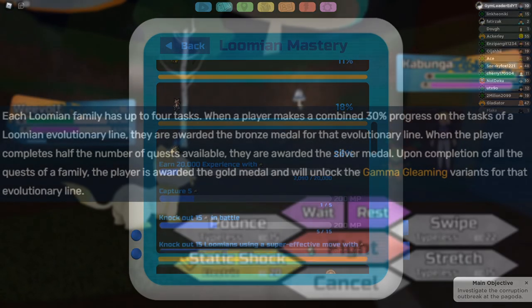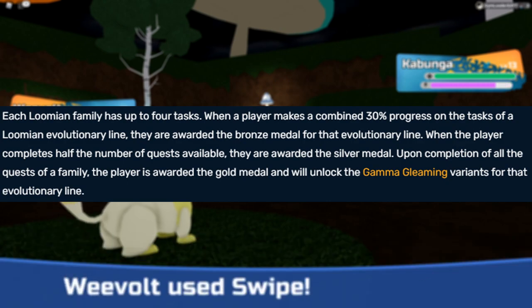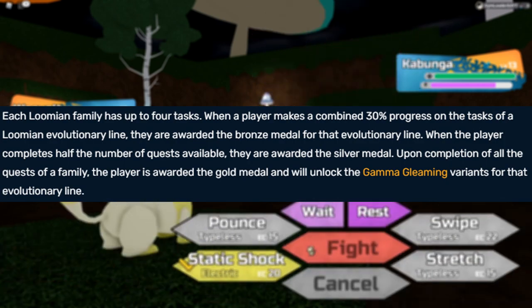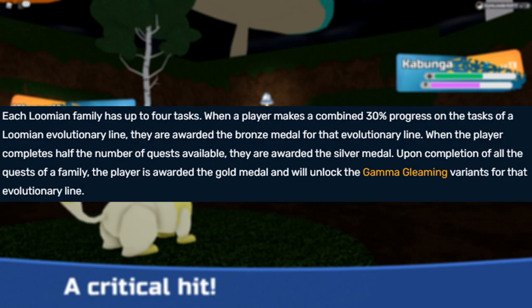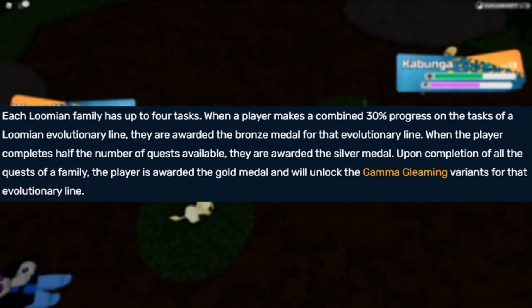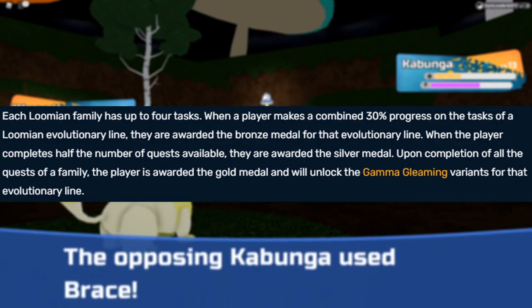As the wiki puts it, each Lumion family has up to four tasks. When a player makes a combined 30% progress on the tasks of a Lumion evolutionary line, they're rewarded with a bronze medal for that line. When the player completes half, they're rewarded with a silver medal. Upon full completion, the player is rewarded with a gold medal and will unlock the gamma gleaming variants for that evolutionary line. If you don't know what gamma gleam is, it's basically one of the two shiny variants in the game, this one being roughly a 1 in 20,000 chance.